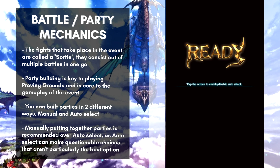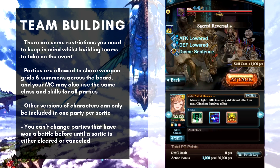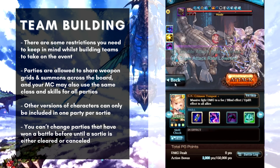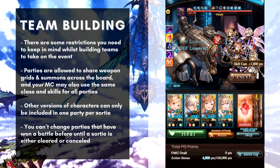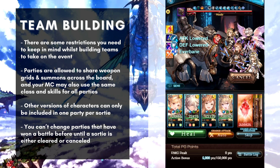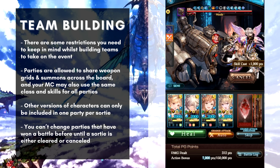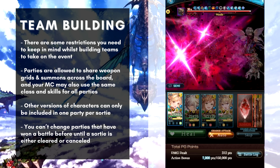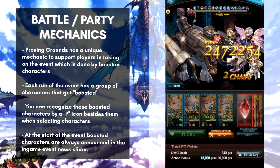Setting auto selection aside, let's talk about party building restrictions, as there are a few rules to follow when building your teams. Your parties are allowed to share weapon grids and summons across the board, and your main character may use the same class and skills across all parties. However, other versions of characters can only be included in one party per sortie. Also, no changes can be made to any party that has already won a battle until the sortie is either cleared or cancelled.